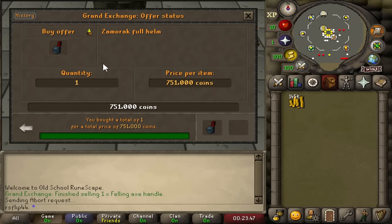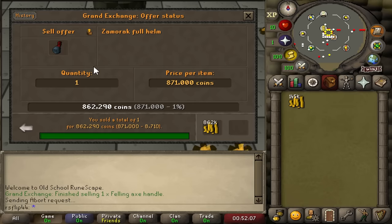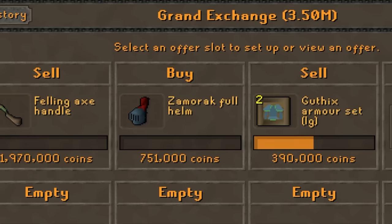To round off day 3, we tried the Zamorak full helm - it has a 100k margin and sold for 860k, just over 100k profit. The felling axe handle keeps netting 70 to 80k per flip and we've done almost the full buying limit today. Looking at our cash stack, we're closing in on about 3.54 mil cash - just like that we're like halfway to a bond. Things kind of exploded out of nowhere and the end is already kind of in sight.